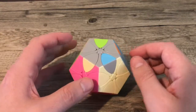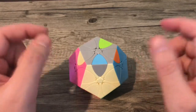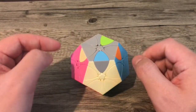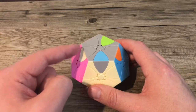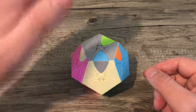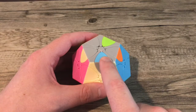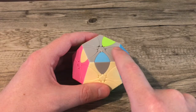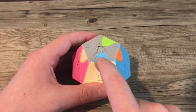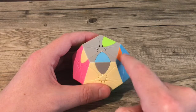Now we're on to the last layer. The whole idea of the last layer uses a move called sledgehammer. You can do sledgehammer starting with your left hand or your right hand. With the left hand, sledgehammer will move pieces in the direction you're hitting — so left hand moves them to the right. This piece will go from here to here, this piece from here to here, and this piece will come from here all the way to the other side.